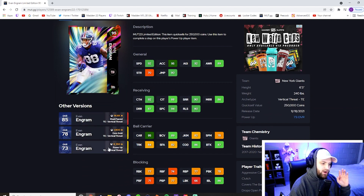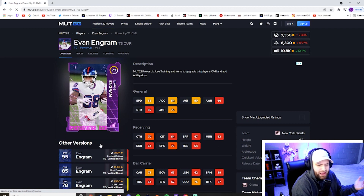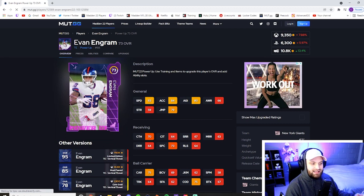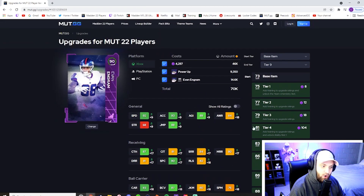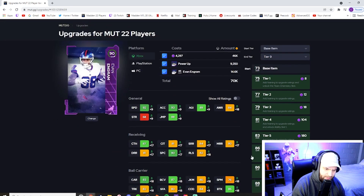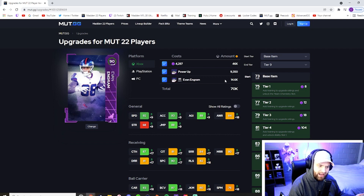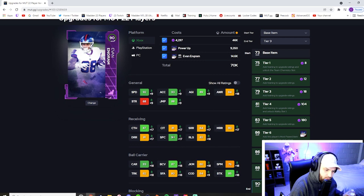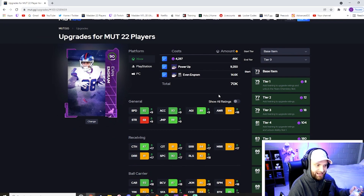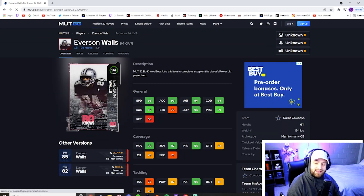Most Giants fans troll Engram for not being able to catch, but let me show you a glitch on this card. If you go to his power-up, then upgrade, and click that tier up to a 90 overall, he gets 92 speed. For literally 4,000 training — buy the power for 9K — you might have to get that 85 for around 70K total, and you're getting a 92-speed tight end. Obviously at 90 overall he won't have the crazy catching and route running of the LTD, but he's much cheaper and you're getting a 92-speed tight end for basically almost free.